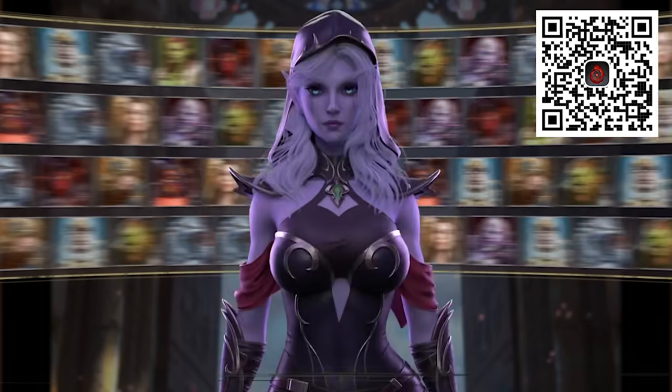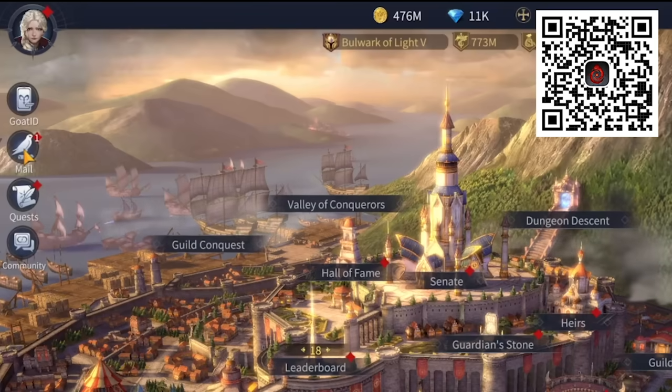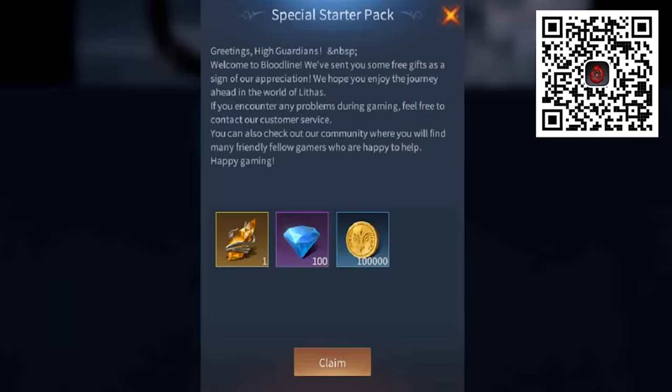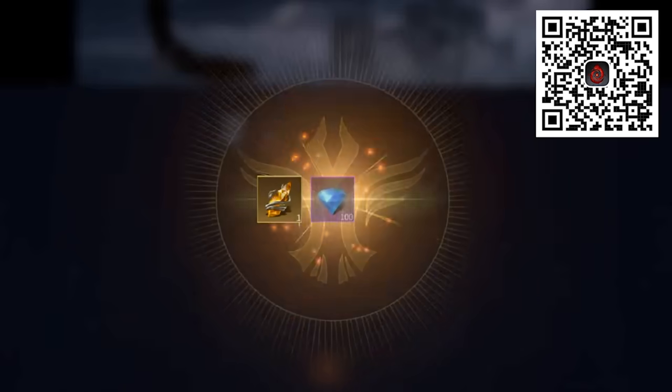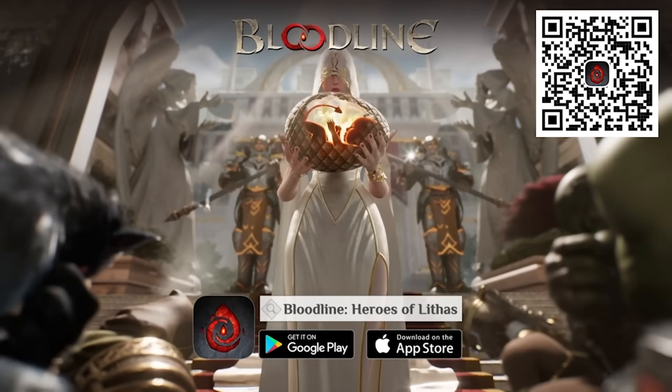But that's not all. In Bloodline, you can create over 1,000 unique hybrids by marrying different bloodlines, unleashing a unique brand of gameplay. You can download Bloodline Heroes of Lithis by clicking the link in the description, or by scanning the QR code on the screen. Get a $20 starter pack - by using our link, you'll receive a summoning crystal, 100,000 gold, and 100 diamonds. So what are you waiting for? Unleash the power of the Bloodline and embark on an unforgettable journey. We thank Bloodline for sponsoring this video.